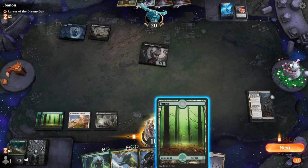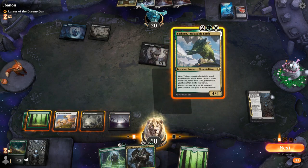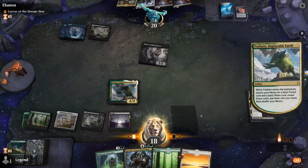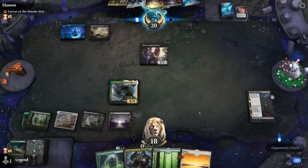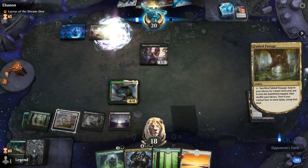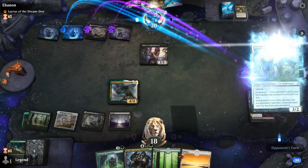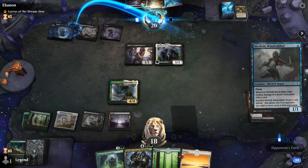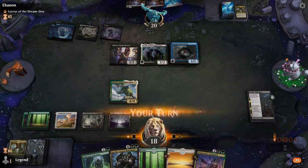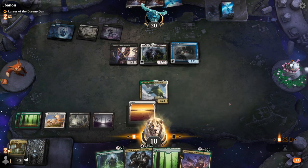If they want to kill one of my other creatures it's gonna be a little easier with Heartless Act. Then play Yasharn. So Garruk is gonna get cast next turn. Opponent's graveyard is gonna disappear, but not before they can get back Merfolk Windrobber. And even a Polucronos — this is gonna be a massacre.